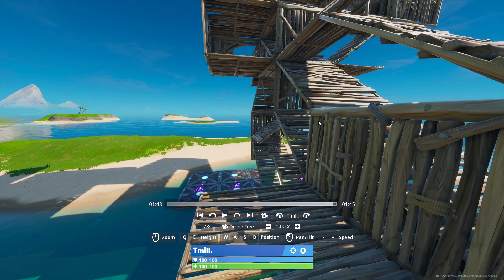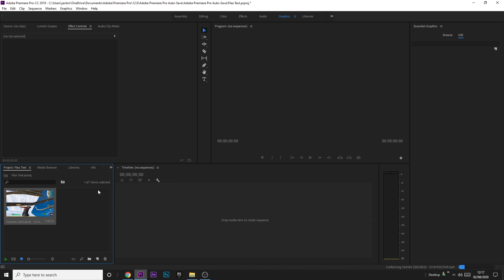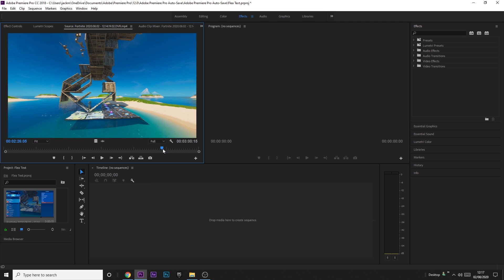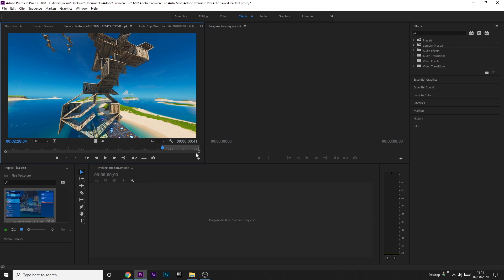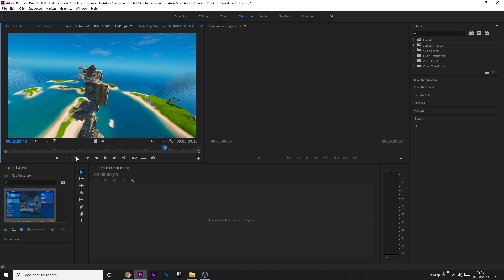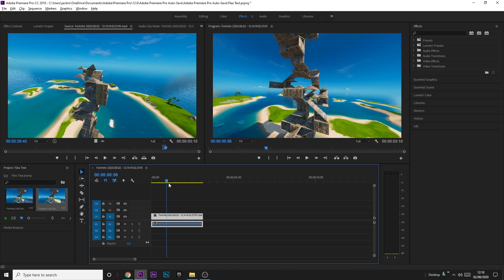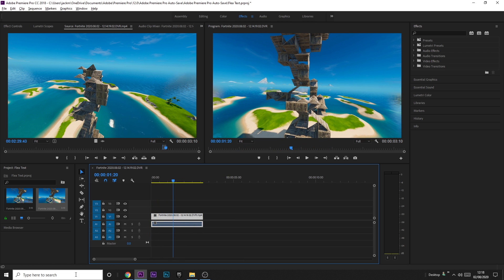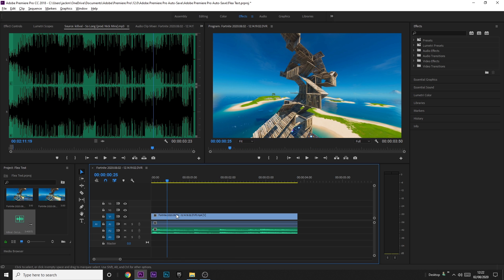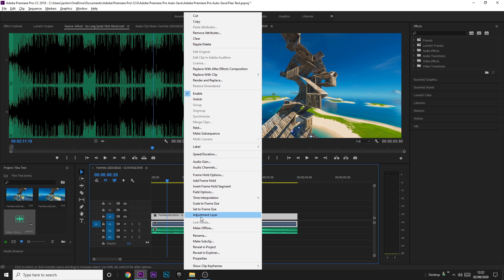In Premiere Pro, drag in your files. I've got the cinematics and I'm going to cut it down to size and put it on the timeline. Double-click on the clip on the left and it will come up. Find where the cinematic starts — I'm going to go from about here all the way to the top and then drag it onto the timeline. Now we've got it in, we're going to time remap it to a song. Right-click the clip, come down to 'show clip keyframes', turn on time remapping, and click on speed.